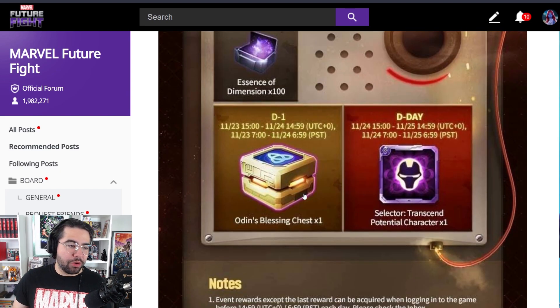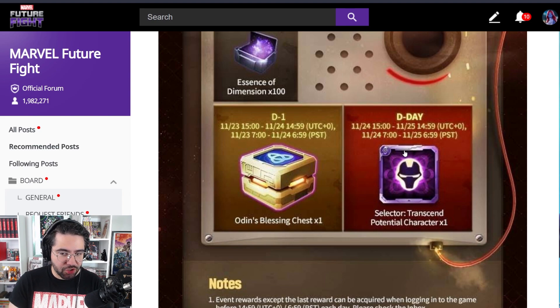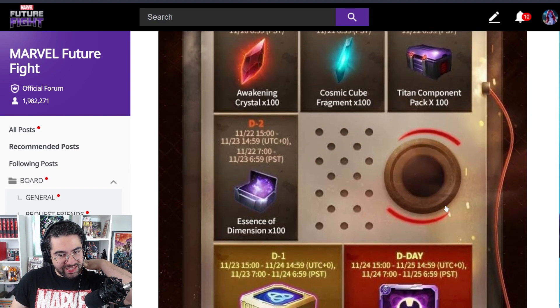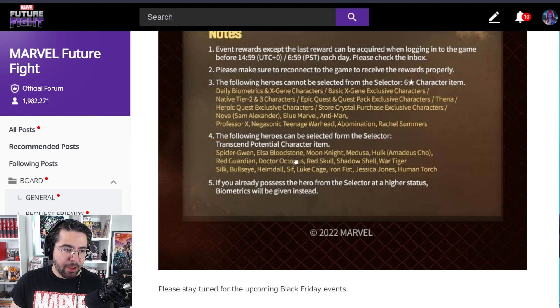Then we get an Odin's Blessing chest — a random OB — and then we get the transcended character selector. This will automatically give you a transcended character, and that is by far the best reward on this list. It's the reason why you probably should not be transcending these characters, especially if you only have a couple left, because you can get them for free either during Black Friday or during the anniversary.